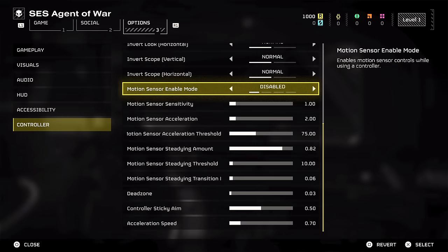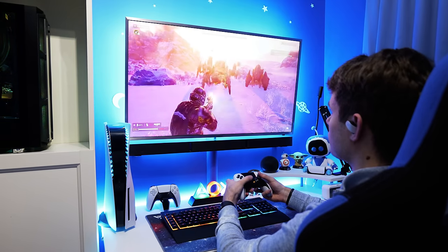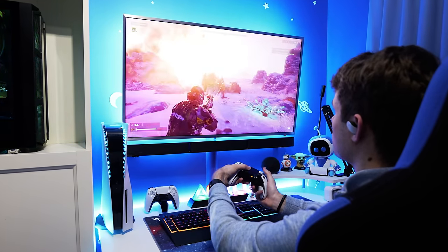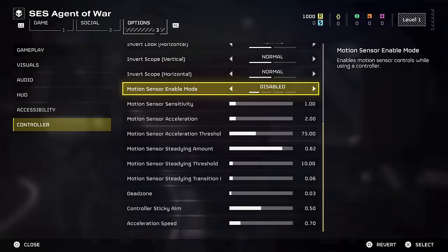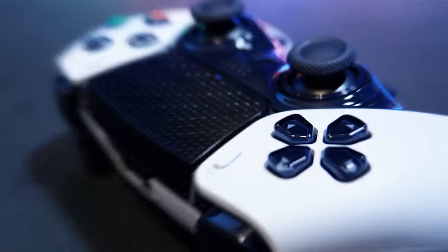Another setting in the Controller menu worth paying attention to is setting number 10, which is gyro aiming. More and more games are getting this now, and it's a really cool alternative for aiming — instead of using the right stick you physically tilt the controller, which gives you even more control and can feel a lot more like a mouse. It does take some getting used to, but I'd encourage you all to give it a go as it's a really cool feature and could even make your aim better.